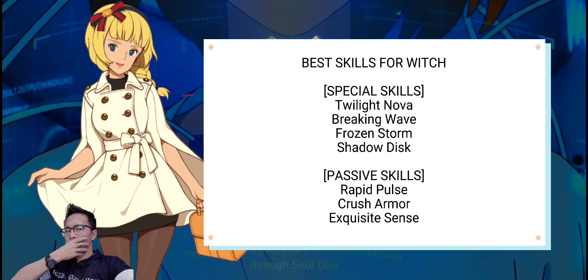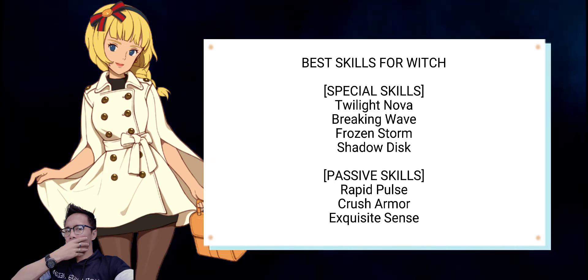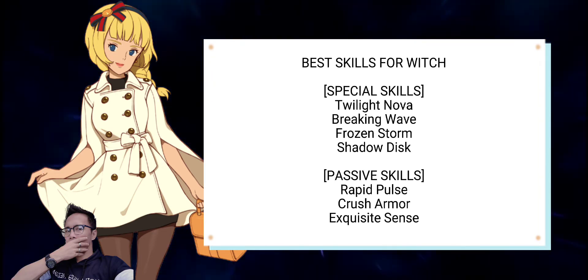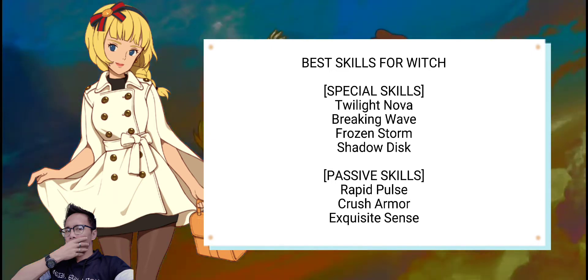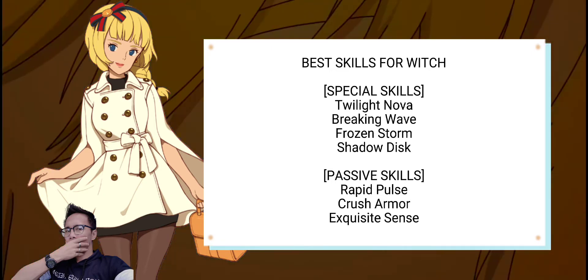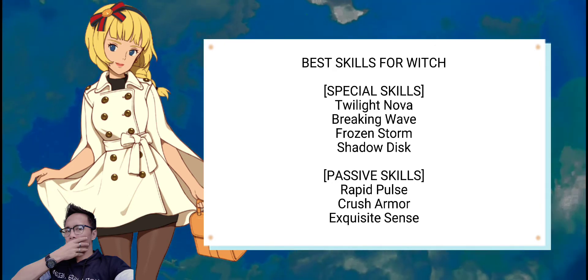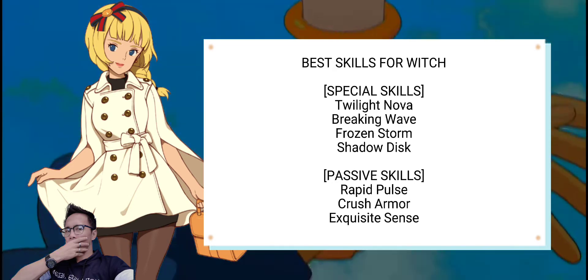Twilight Nova is the overall best for the witch since it has great DPS and works best in combination with a lot of other skills, both passive and special. Breaking Wave gives you great stunning ability, and after you have stunned the enemy you can start launching deadly attacks — it works best in combination with the Frozen Storm ability.